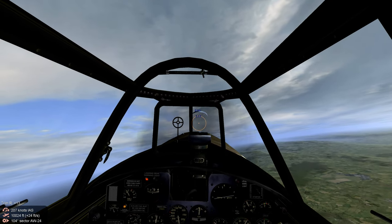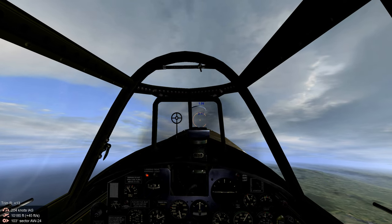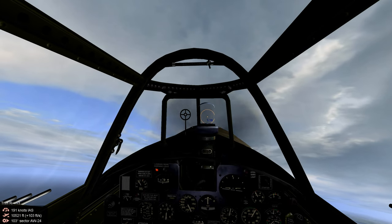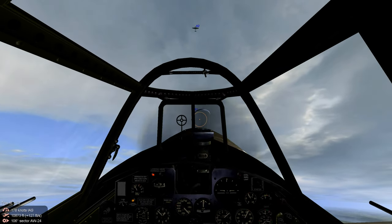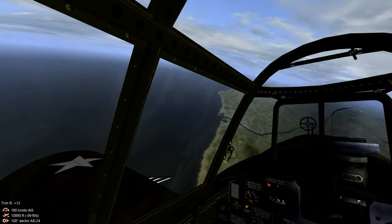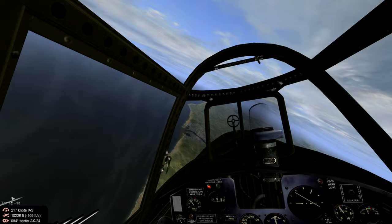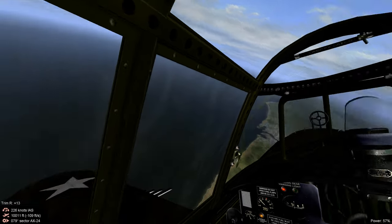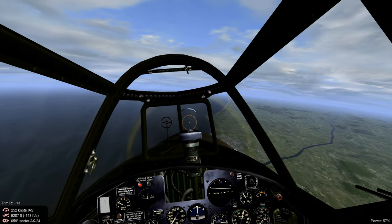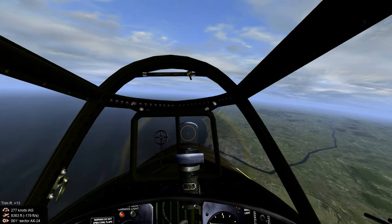We're picking up two Luftwaffe scout planes — nose up. They're twin-engine 110s. We're going to fire some look-off shots and then turn into our target: an ammunition supply ship in the port of Calais, France — occupied. Our six is clear, and we're going to have to make this bomb run early as we've been detected.